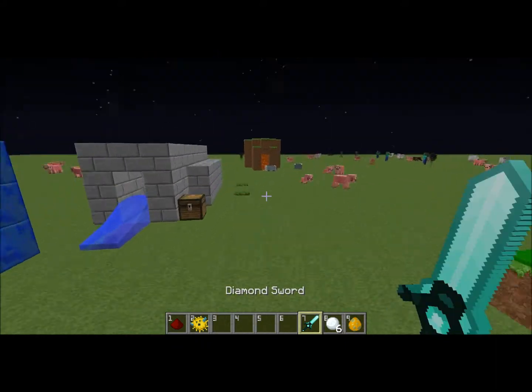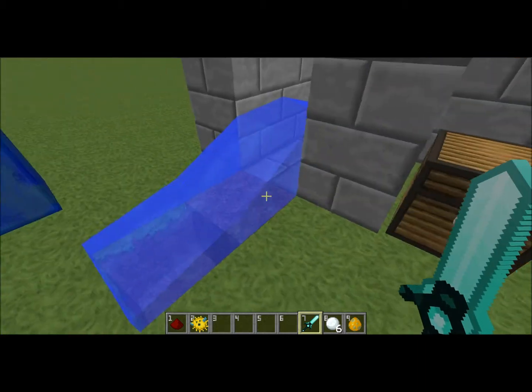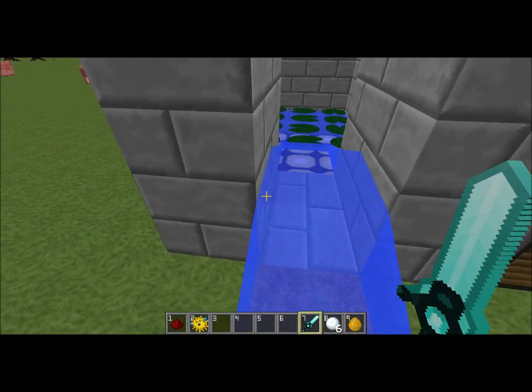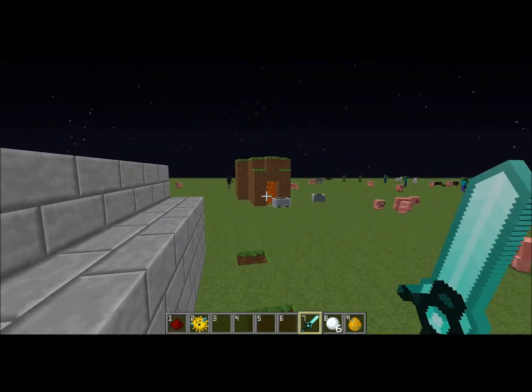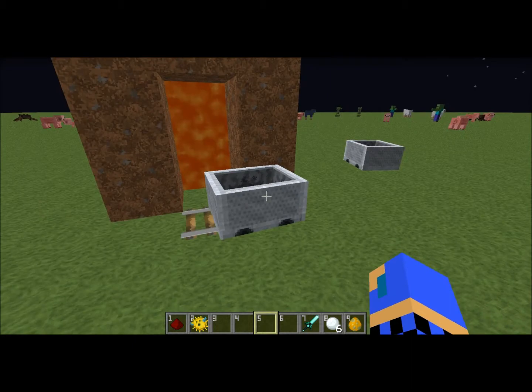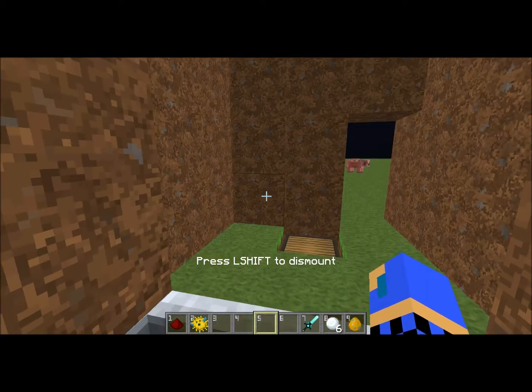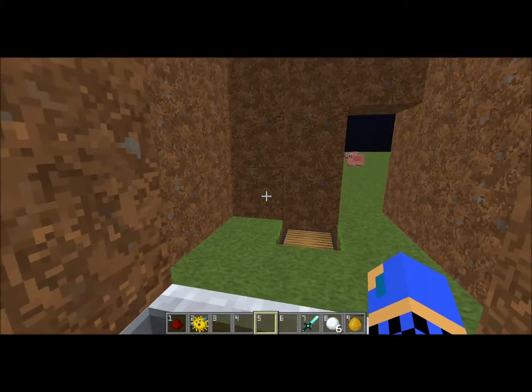Zombies, or any kind of hostile mob — basically any mob — cannot go upstream. It's something to do with their inability to jump or something. You can make a pretty awesome mob trap, but if you place a minecart here you can go right there — it's somewhat noob proof and definitely mob proof.